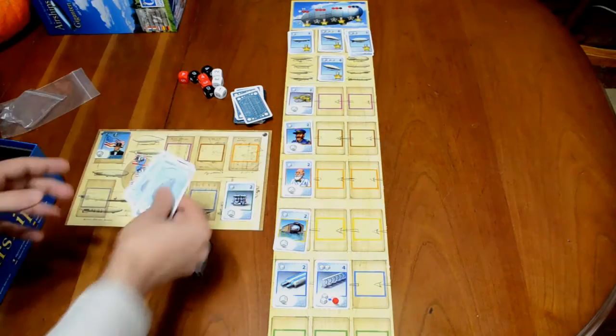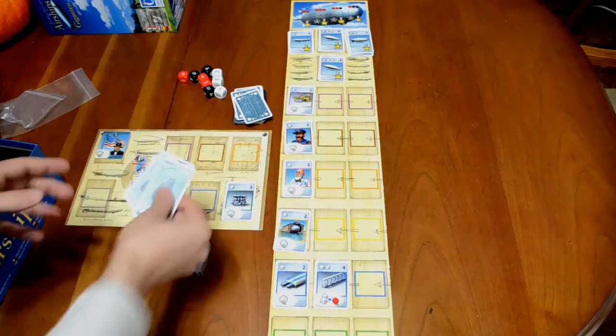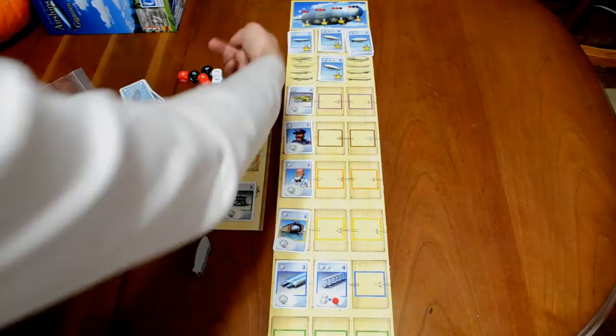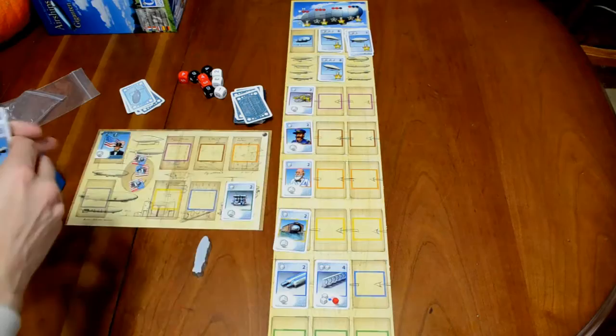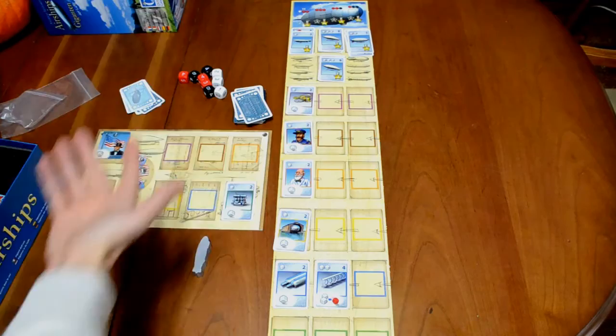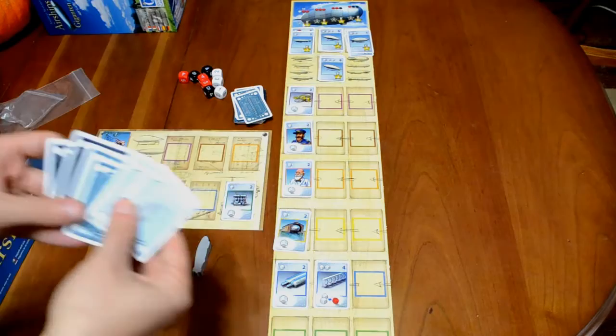The way these cards are set up: you shuffle the dark blue ones and put them face up on the four spaces. Then you shuffle the medium blue ones and put those on top of those, then one on top of each space. Then the light blue ones, you put one of each — so you've got three cards in each space. Light blue goes on top, dark blue goes on the bottom, which signifies how hard they are to acquire. They start out easy with the light blue deck and get harder when you reach the dark blue. Any extra cards are simply put out of the game.